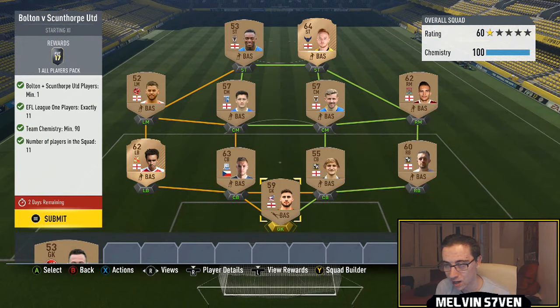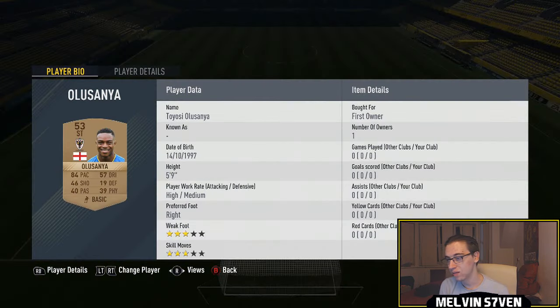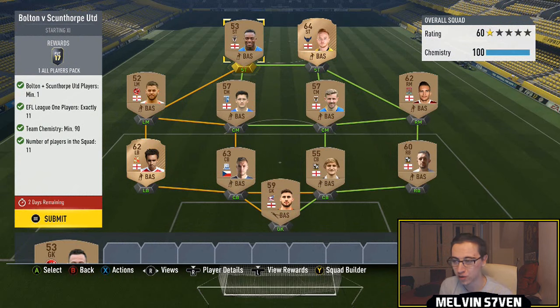This one is exceptionally easy again. You need 11 League One players, one Bolton or Scunthorpe player. These are the players I've used — all of them are first owners, so it's cost me literally nothing. But you'll be able to get the majority of these for 200 coins. Maybe the Bolton and Scunthorpe players are like 1,000 coins, but you might be able to snipe them.